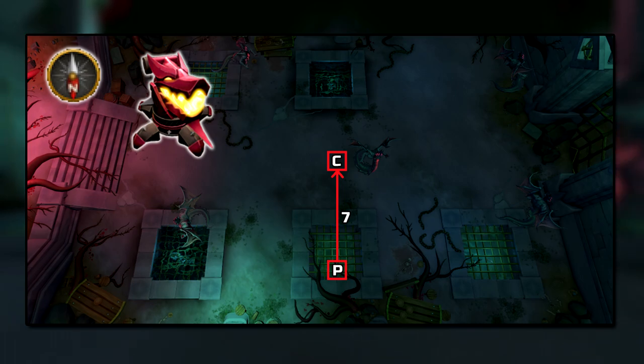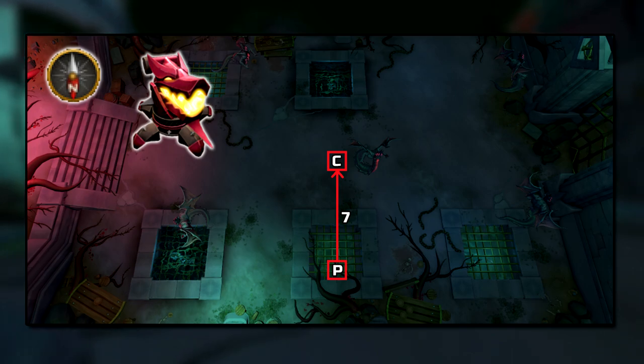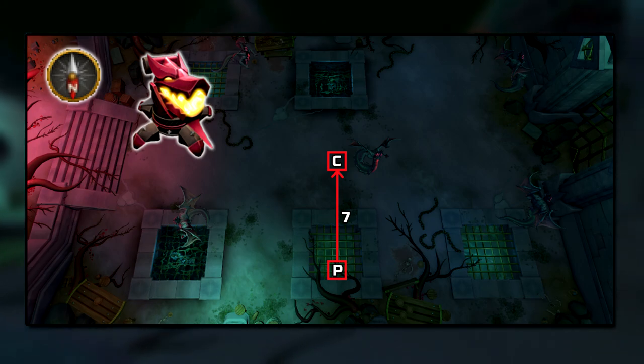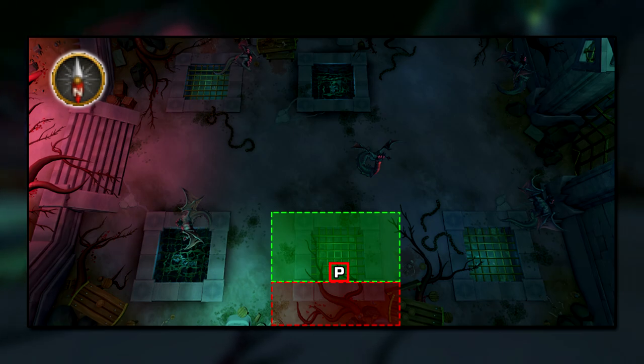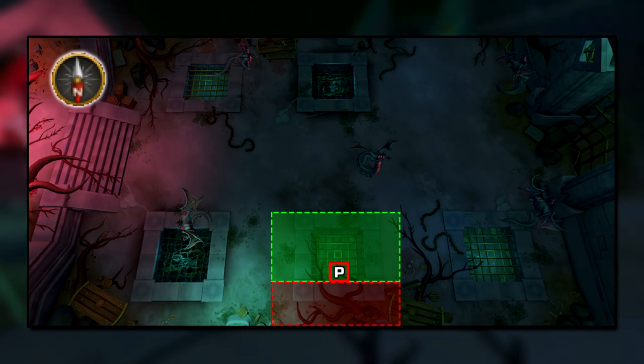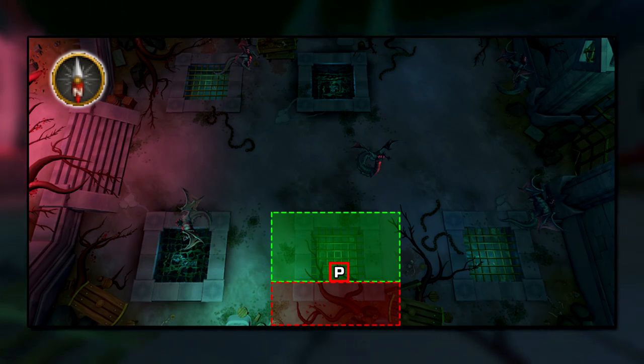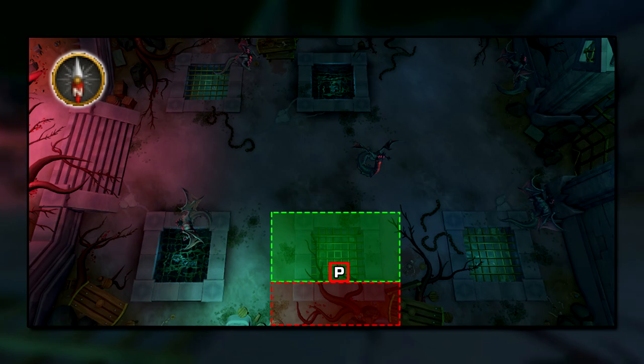Remember: the more damage you do, the more you heal with Soul Split, and you'll take less damage since there'll be fewer Lords attacking you at a time. This does leave you defenseless against the tentacles, but yields significantly more kills per hour. As you can see from the image, the reason you're up against the wall is to limit the circumference at which the tentacles can spawn and the Lords can teleport to, which concentrates the range of your AoE abilities much more effectively.